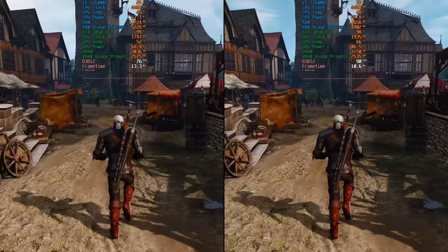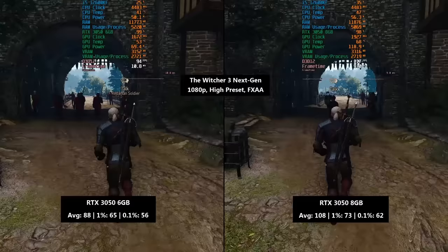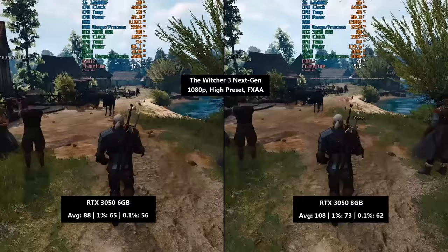Last but not least, it's The Witcher 3 updated with the next-gen patch. The average was up by 20fps with the older card, though the percentile lows weren't hugely dissimilar. I do wonder how things would differ if it was just the VRAM amount that was altered — I imagine the results would be a lot closer. Performance was decent for both. As I said before, the 6GB 3050 isn't bad; the price is just a bit high right now and it should maybe have a different name. 3040 sounds perfectly fine to me.